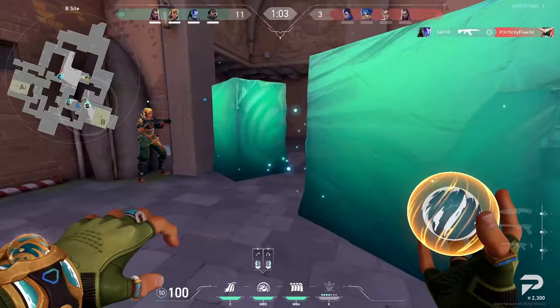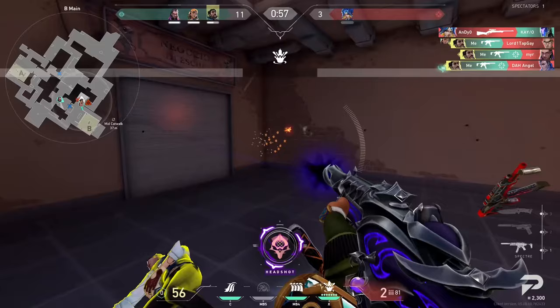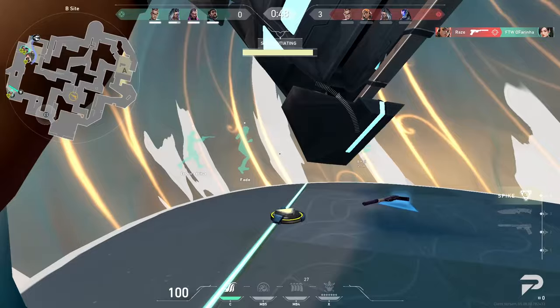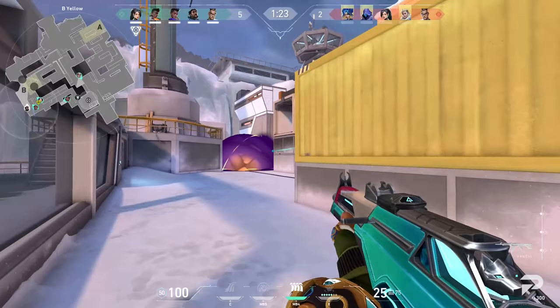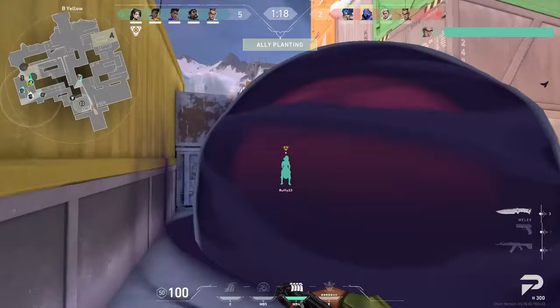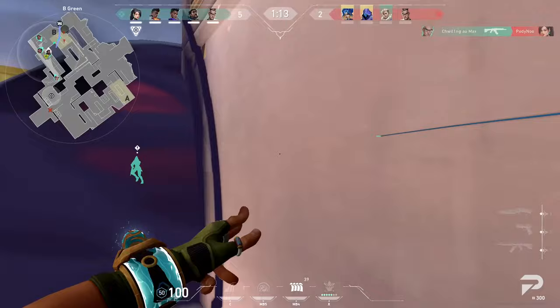To wrap up, Harbor will be shaking up the meta on certain maps in the coming future. His kit is super exciting and might change the meta in some crazy ways. His wall seems like a must-have on bigger maps, Cove will keep your team safer than ever, Cascade is ideal for lightning-fast site takes, and his ultimate will have players caught in a riptide on smaller maps. As he gets more comfortable in the meta and pro play, we'll keep you updated. Make sure to like and subscribe, ring the notification bell, and check out coaches on ProGuides.com. This has been Sergeant Frost — good luck on the grind this act.